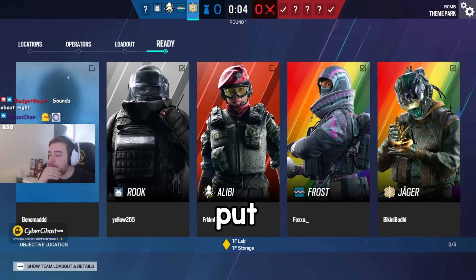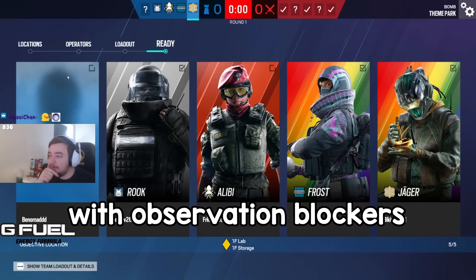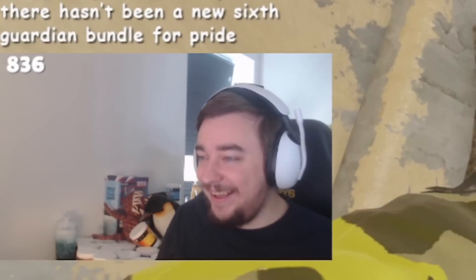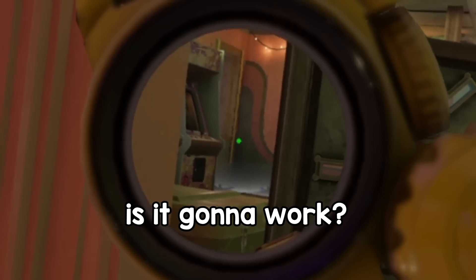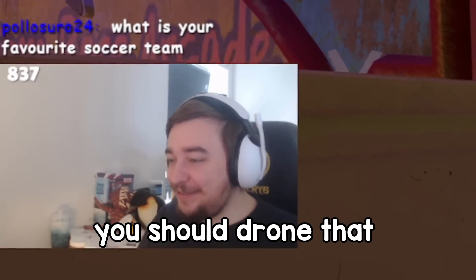Let's do something really dumb — put your Frost mat on the window, and I'm gonna box it in with observation blockers. Oh, is it gonna work? Yep. You should drone that!